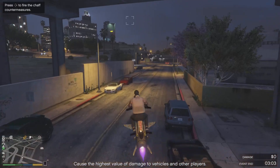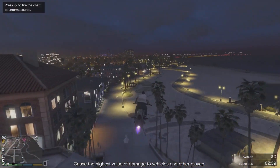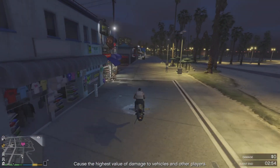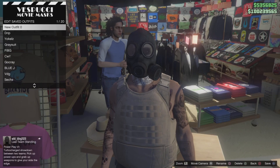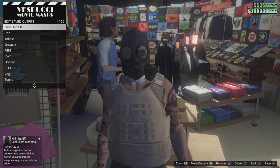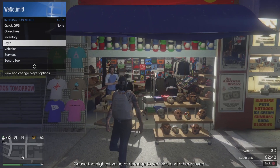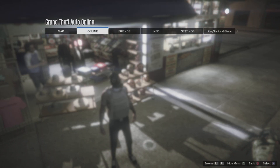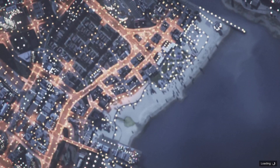Once you did the telescope glitch, make your way to the mask store. Once you get here, save the outfit in slot one. Then click the outfit just to make sure you got it. Then press pause, go to Jobs, Play a Job, Rockstar Created, Missions, Titan of a Job, and just start it up.